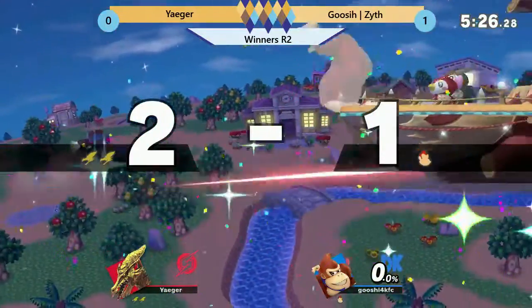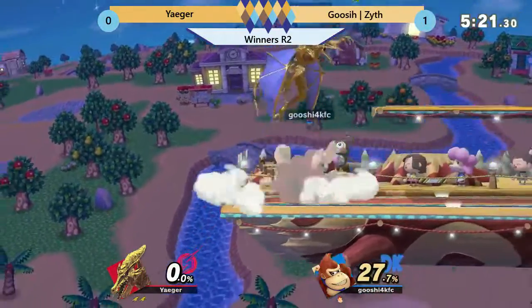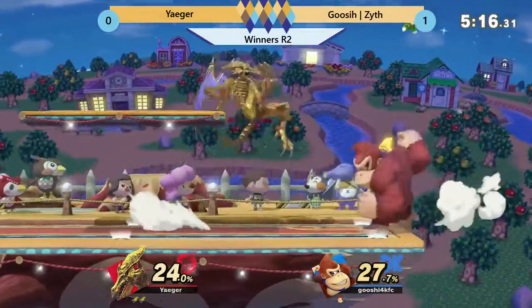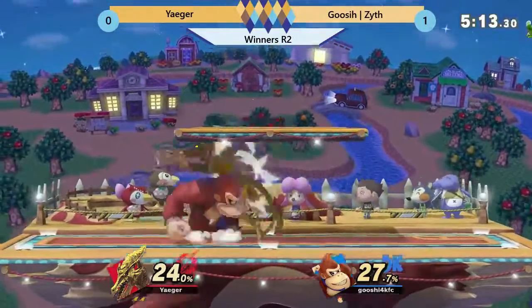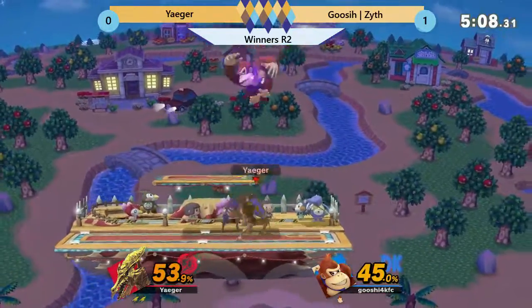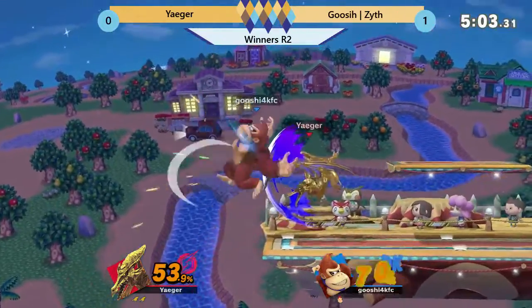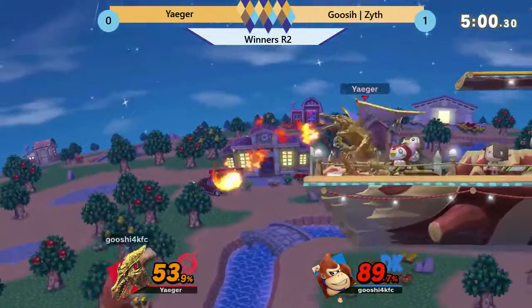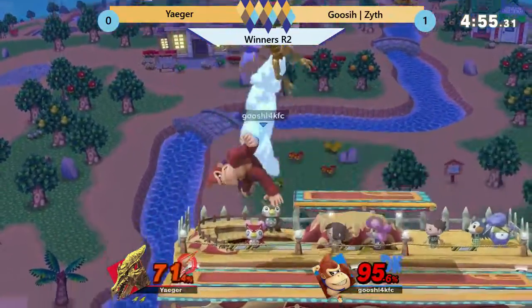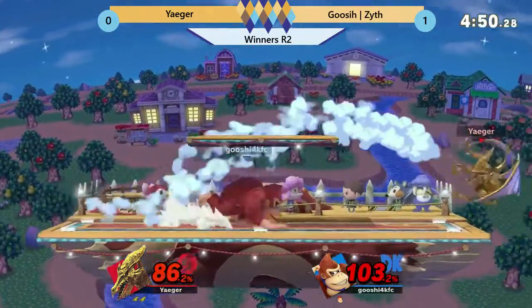Zythe looks like he's got the kill confirm here with the grab. Possibly Jaeger could have mashed out of there, not too sure. Spacing that up tilt on shield, gets punished for it. Nair covers that entire platform. Dash attack getting him off stage again — potential stock and game here. Zythe down air almost connecting. Up smash read, gets punished for it. He just needs to get one thing here to take out Zythe.